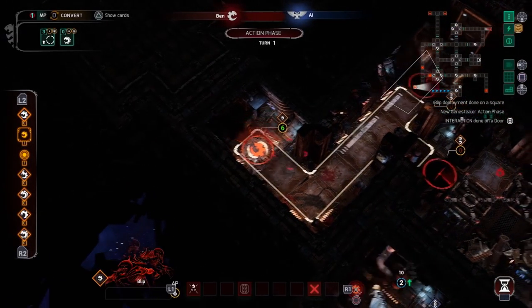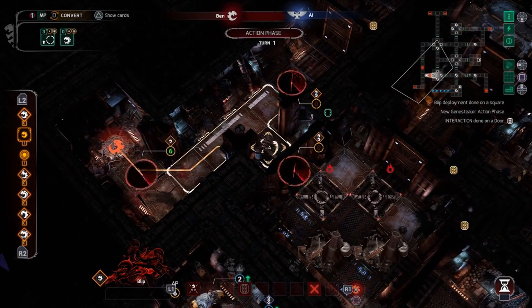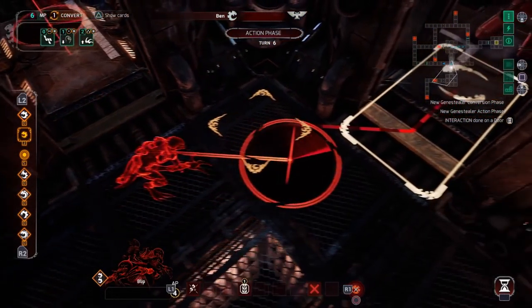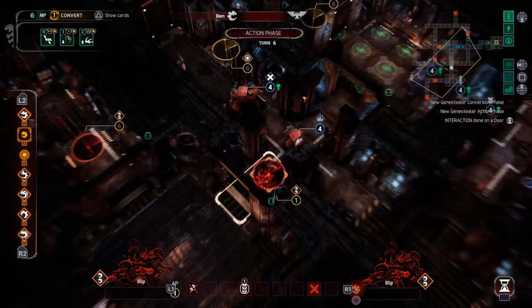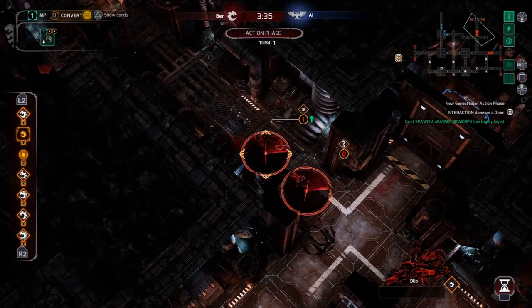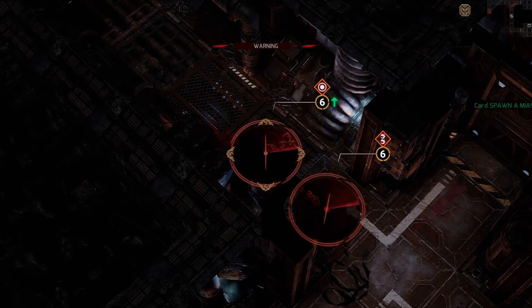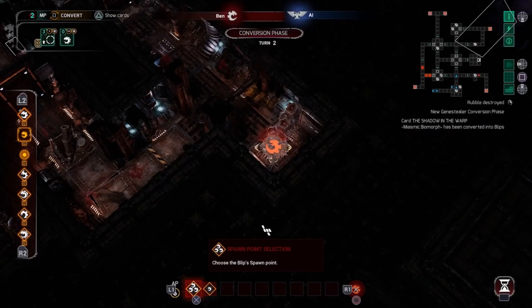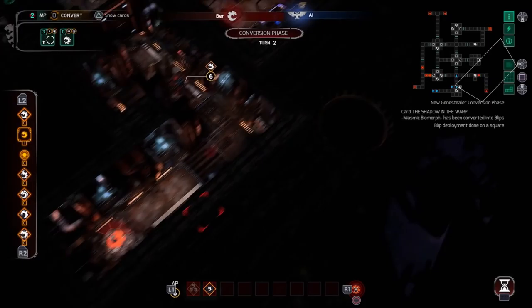Unlike the Terminators, Genestealers do not begin with units deployed on the map. Instead, they get a number of blips, representing how they appear on the all-spec scanners of the Terminators. Each blip contains between 0 and 3 Genestealers. You acquire more blips by converting a card once per turn, and they are placed on various spawn points throughout the map.